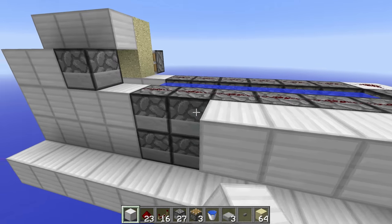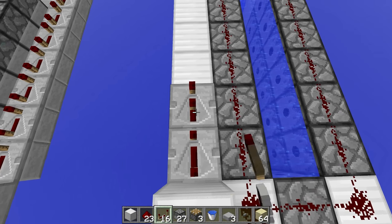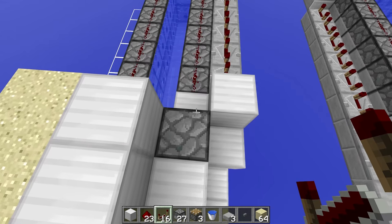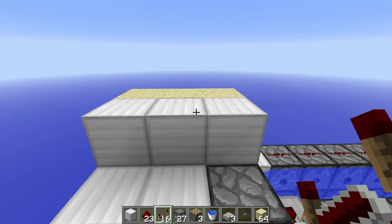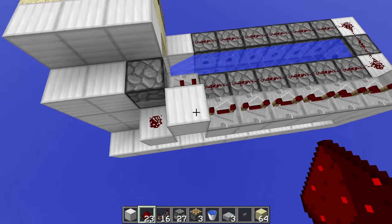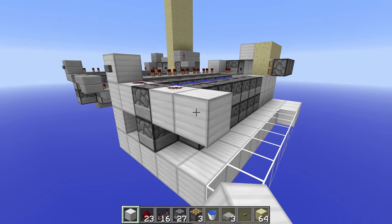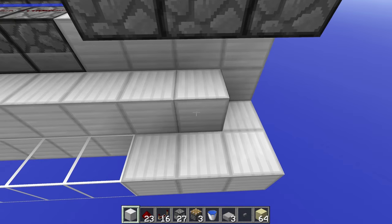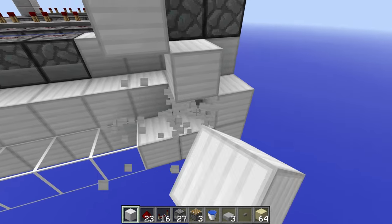Now we're adding the actual hybrid mechanism and connecting it up to the dispenser. Place a block here, another block here, then get your repeaters out — set them all to four ticks delay all the way up to this block, and set this one to two ticks delay. This is the lowest delay we can have before the TNT explodes, because we want to fire the sand off at the wall as quickly as possible. Place redstone there to complete the circuit — it goes in here and out here. Then place blocks down here with scaffolding until you reach this end block, placing a staircase to bring the blocks up.